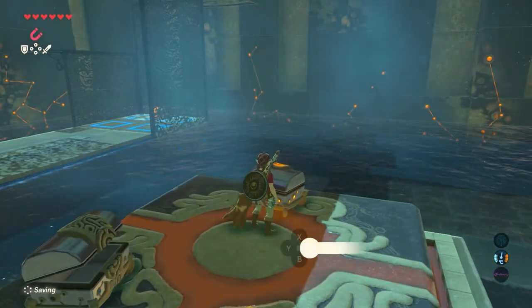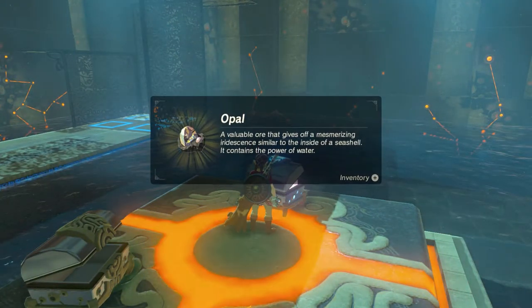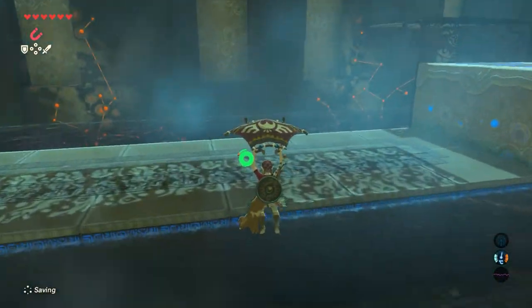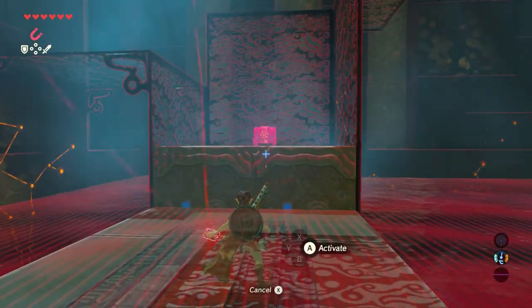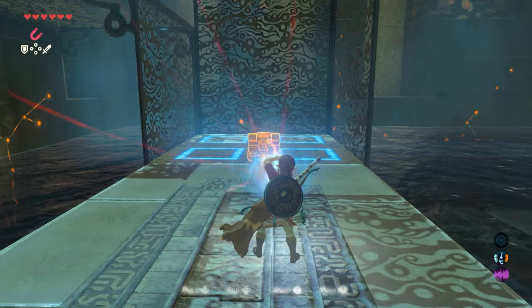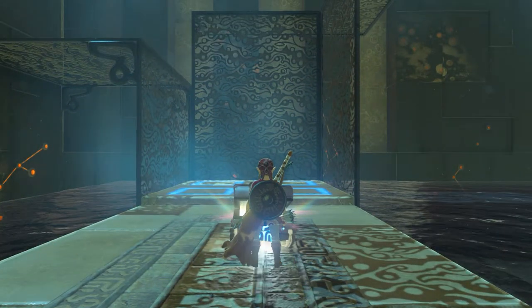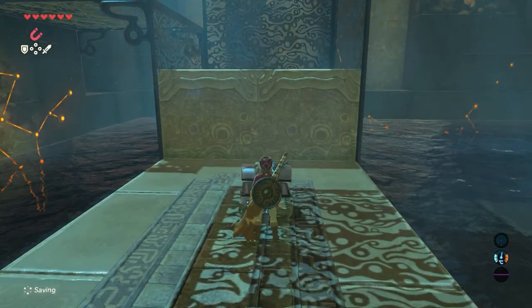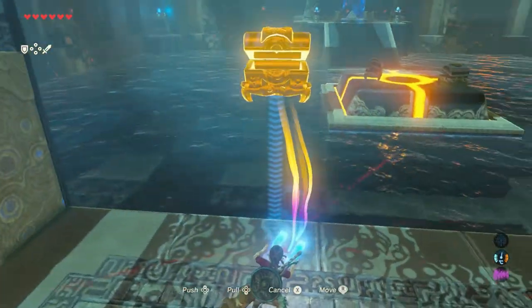What's in the next one? It's an opal — very nice. Now jump down, and there on that moving platform is the third treasure chest. Get it towards you, open it, and a nice ember is inside. Use the magnesis rune again and place that third chest on the bottom.